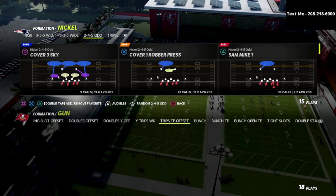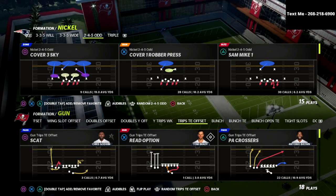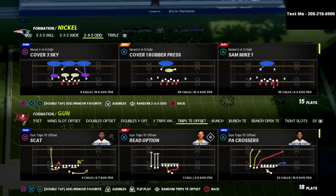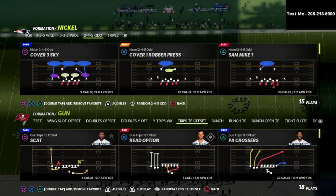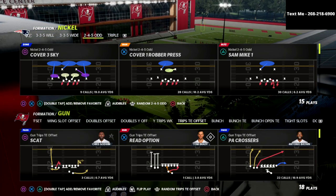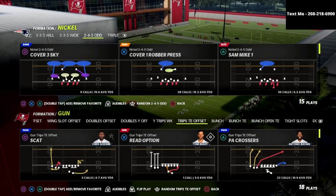In this video, I'm going to show you my favorite way to defend the Trips Tight End offense. We're going to be able to create all of the combinations that you're going to be able to see online. The Trips Tight End — I think you're seeing a significant shift to that because Noah up next was able to win the latest Madden Challenge, or the latest Madden Tournament. I believe it was the ultimate Thanksgiving Tournament with the Trips Tight End offense.